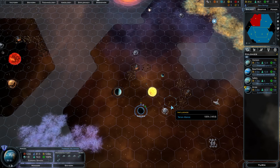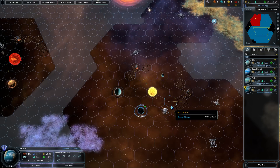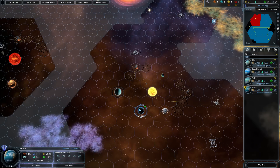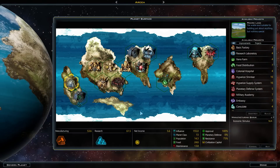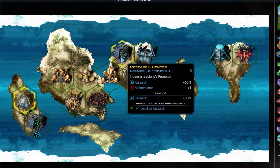For number one: adjacency bonuses. Unlike Galactic Civilizations 2, here it actually matters where on a planet you build stuff. In GalCiv 2 it also mattered a little bit if you had a tile that gave a certain bonus, but here there are actually adjacency bonuses.